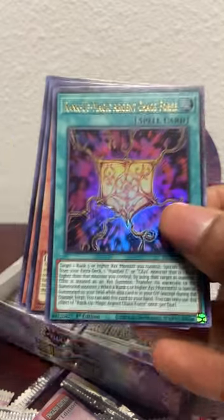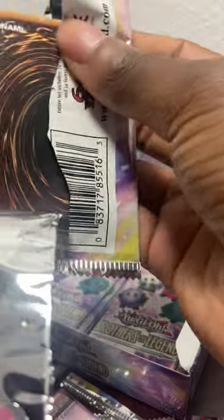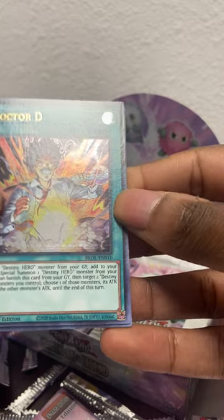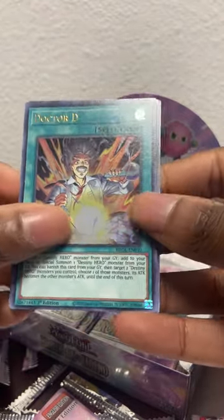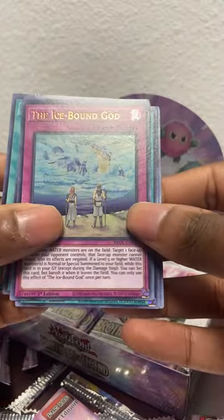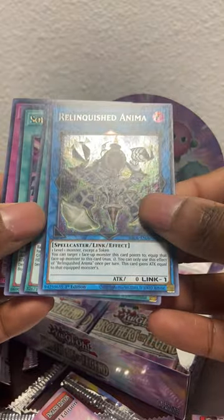Rebirth Judgment feels like a card that's been in the TCG before but I can't remember where. It's an old first season of YuGiOh card. Dr. D - oh, that's a Destiny Hero card! He's got Soul Binding Gate, the Ice Bounding God, Dollhouse, and Relinquished Anima - that's new.